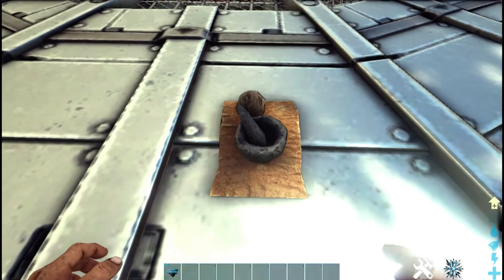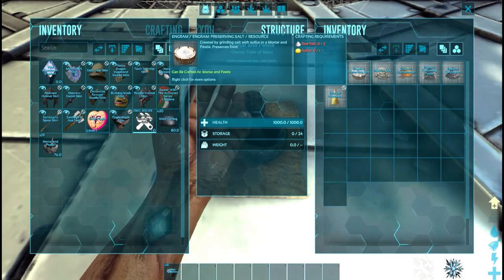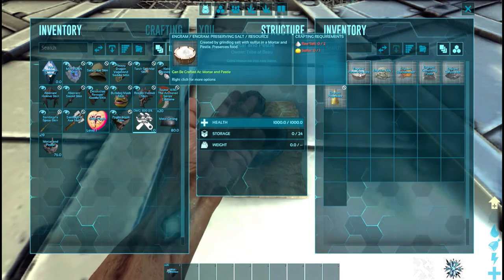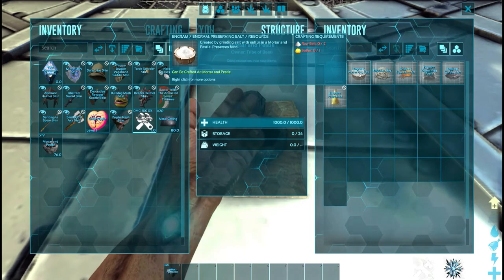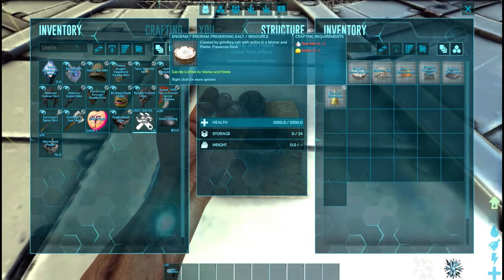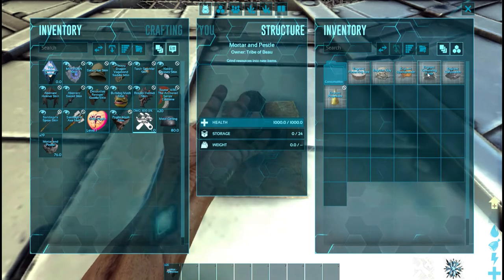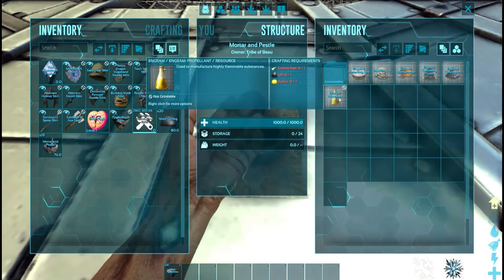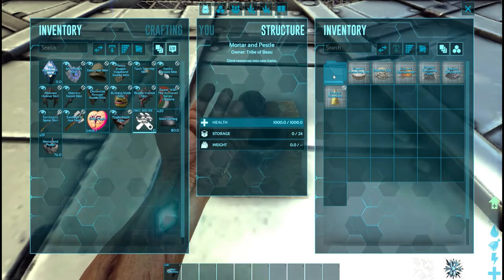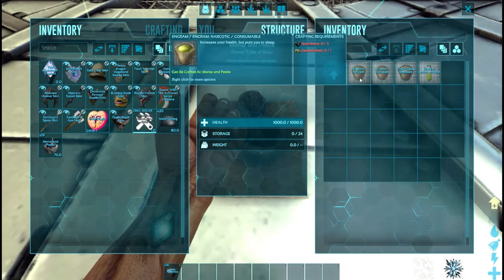Let's go see everything we can make inside. You can see preserving salt, which I believe is only on Scorched Earth. Then you have clay, spark powder, cementing paste, gunpowder, and propellant — propellant is also Scorched Earth only I believe. Then consumables: narcotics — don't do drugs, kids — you will need these for taming.